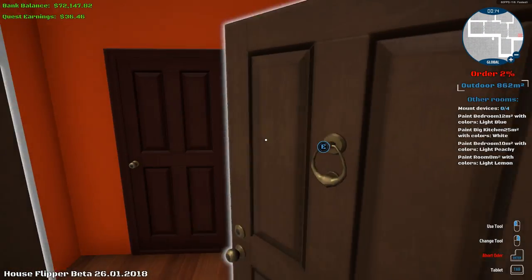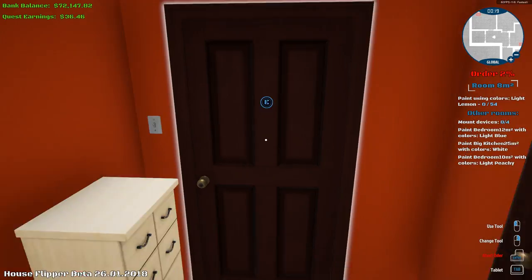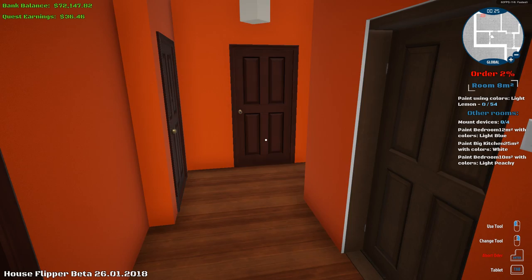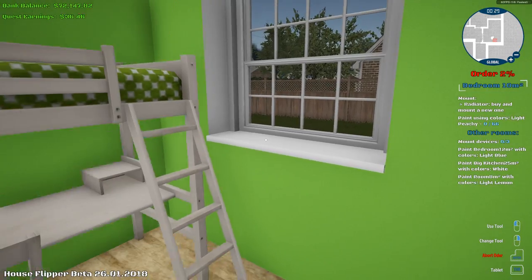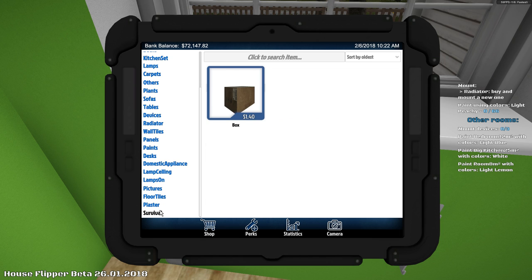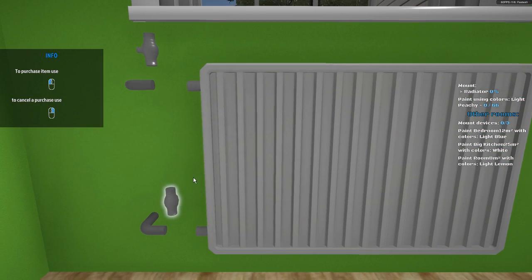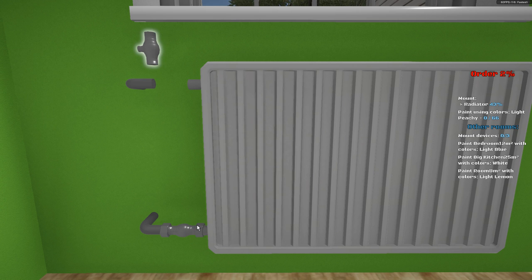There's a new house we can buy, it's like 90,000 bucks, and we've got to get it. I've already worked on this house a little bit and I got to come back and finalize some things. They've also added some new things — looks like there's a Survival mode. Anyway, the point is we got a new house we're gonna try to buy in today's episode.